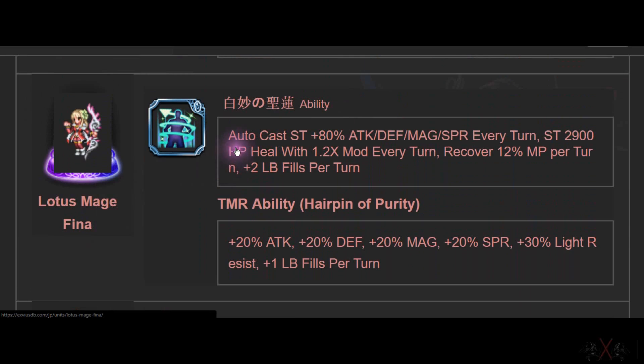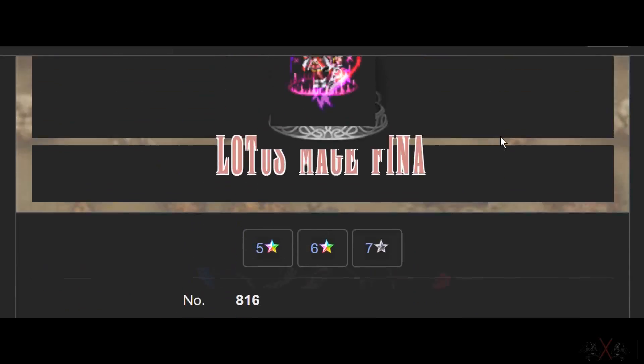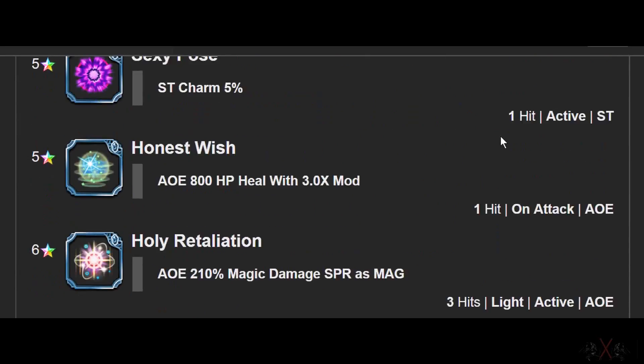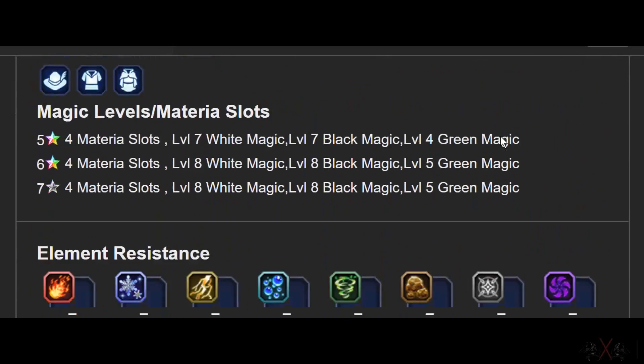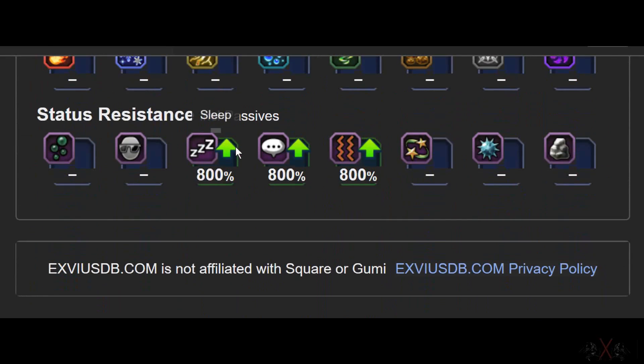Next is Lotus Maze Fina. It's an auto-cast buff every turn with 80%, which might be useless in Japan since buffs can go to 170 or even 200. MP regen at 12%, which is double what we currently have. And a 2 Limit Burst fill — pretty much the same as her normal Trust Master. I don't have the Trust Master data here, I apologize.